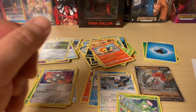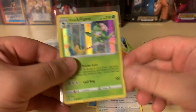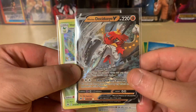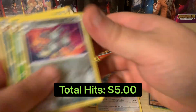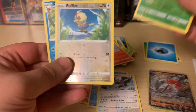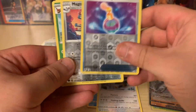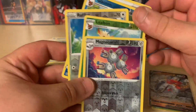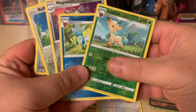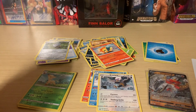Let's go over our hits for today. We got a Hisuian Lilligant, and our Hisuian Decidueye V. Our Reverses were actually really good — the Magneton, the Leafeon, the Rufflet, the Glaceon, the Concealing Cologne. Definitely the two Eeveelutions are the coolest out of the bunch. Awesome, alright, I hope you enjoyed today's video. We'll see you next time.